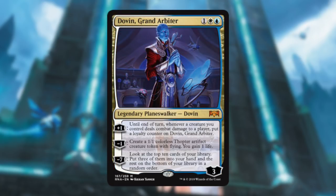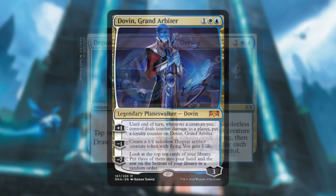Dovin, Grand Arbiter — holy crap, this card is amazing. He's a cheap planeswalker that makes blockers and gains you some life. If you already have creatures out and plus-one him, you just get more loyalty counters, so he protects himself by raising his loyalty. His ultimate lets you look at a bunch of cards and draw whatever you want. Great card for limited — lots of abilities that all help you in limited.